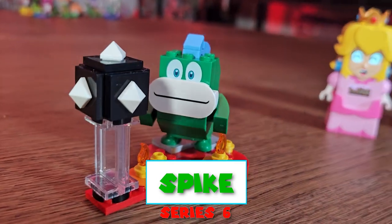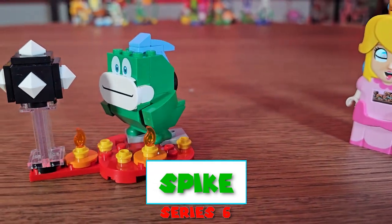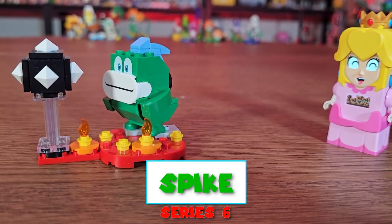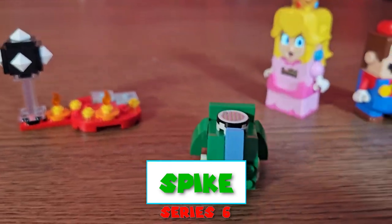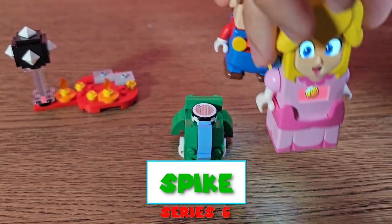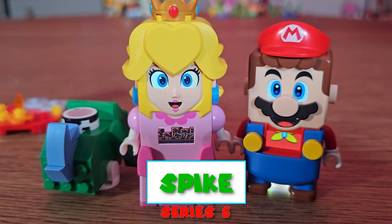Now check out Spike. This is the small Spike compared to the one we got in the Big Spike's Cloud Top Challenge set, and now he's throwing Spike Balls. Pretty dope. And here's how this works. Pretty dope, right? Check it out.